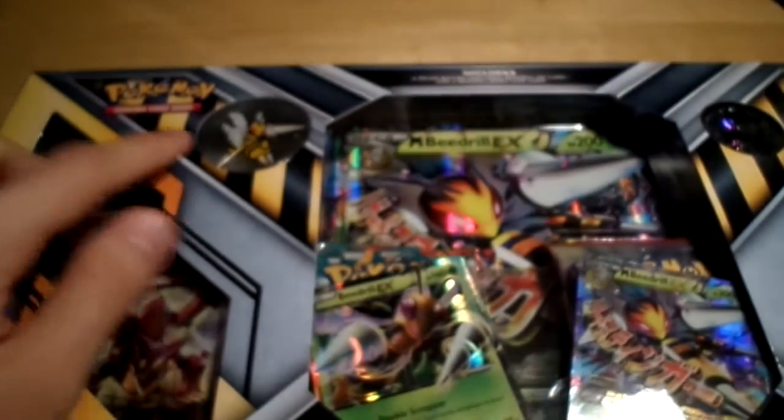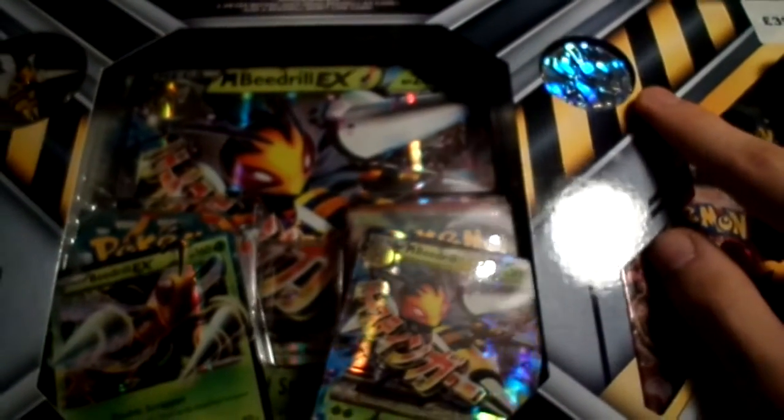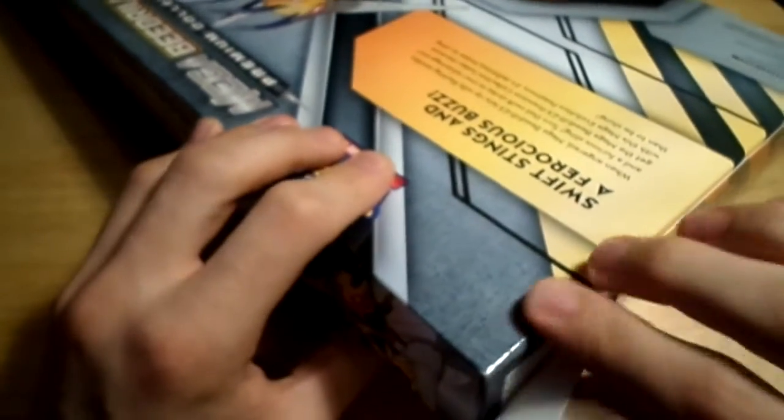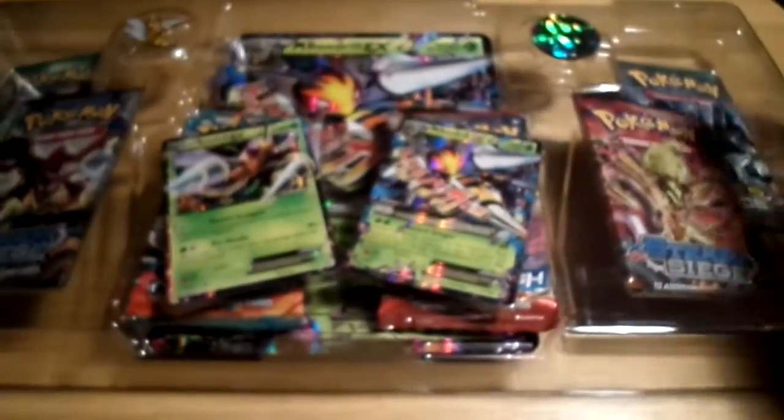Also in the top you can see we've got a Beedrill pin, which actually looks really neat, and a Beedrill coin. So that's also pretty cool. I don't know a lot about the different EXs and stuff in Steam Siege - this is the latest pack now. I haven't had a chance to really look at the cards in the collection, but I'm hoping we get some cool EXs or Mega EXs, maybe some full arts. Also hoping we get some cool stuff in the Fates Collide - I know there's some really cool EXs in there as well.